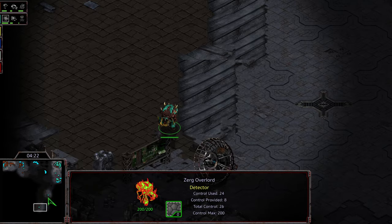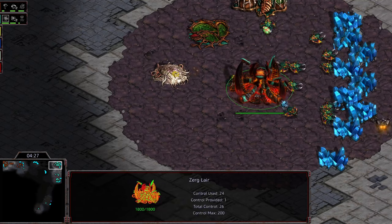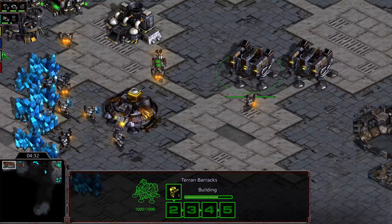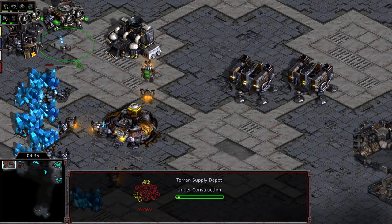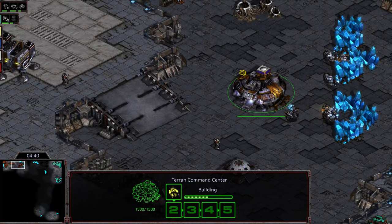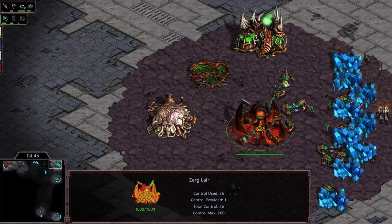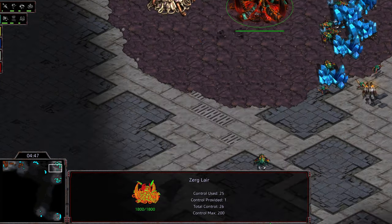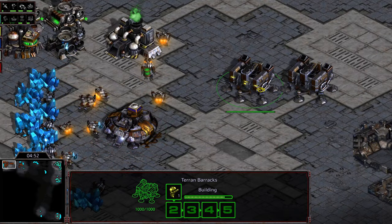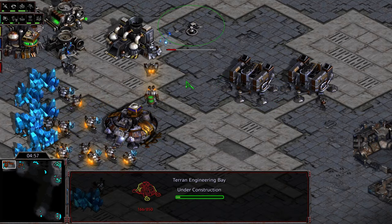Machine already moving out with a drone to go ahead and grab his third base. It looks like he's going to opt to try to grab it in that bottom right-hand corner, trying to be as far away from Gypsy's main as possible. So when Gypsy moves out with that Medic Marine force to try to deny that third base, there will be a delay in doing so. I should also mention — check out Naokin's channel on YouTube. He has a description of a build he's been trying to execute recently where he actually cuts SCVs early to deny the third and still ends up in a decent economic position.